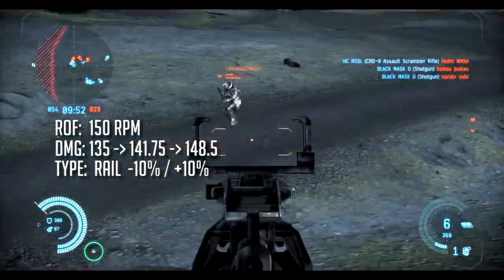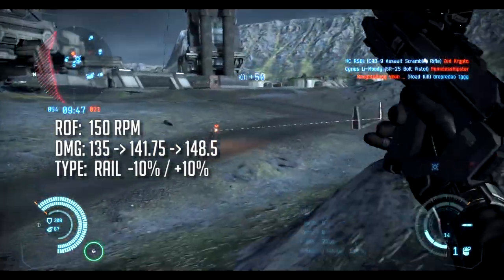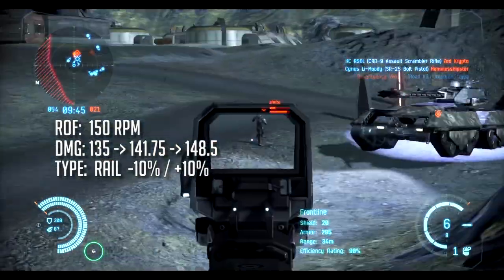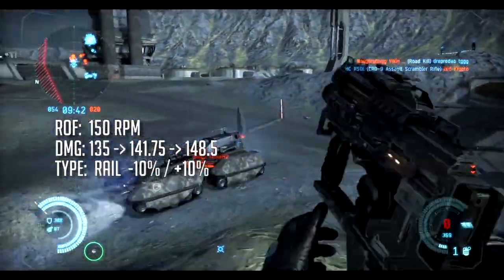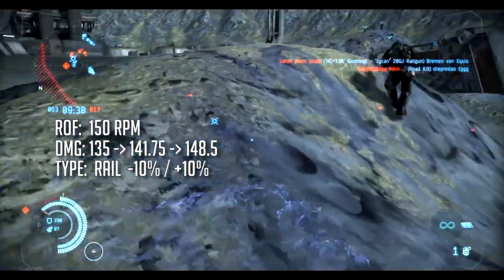At standard level, you're doing 135 per shot, and then at proto you're maxed out at 148.5. It is a rail type damage, so you're doing negative 10 against shields and plus 10 against armor. So, eating those Gallente alive!